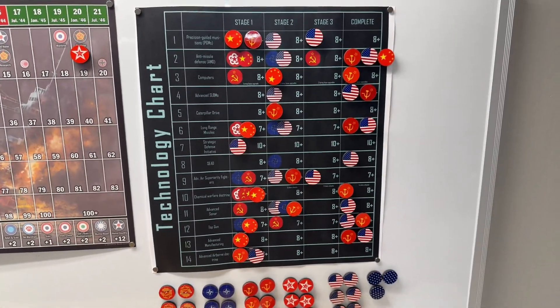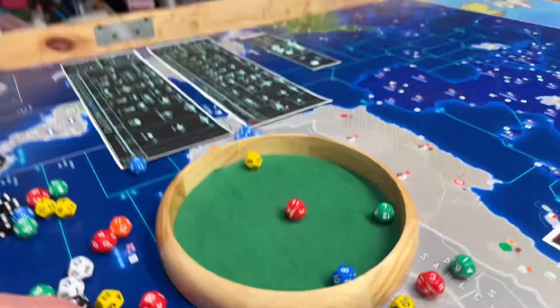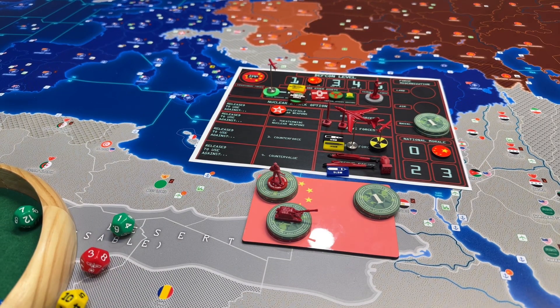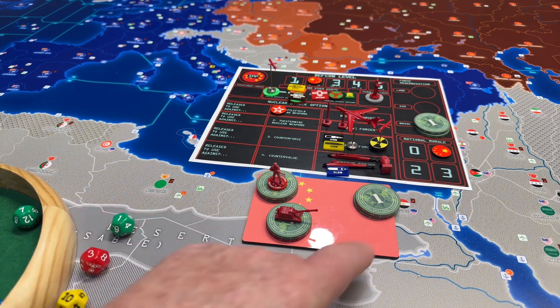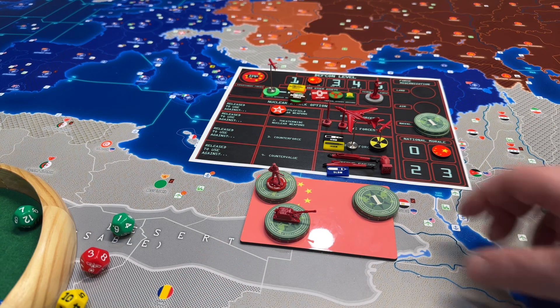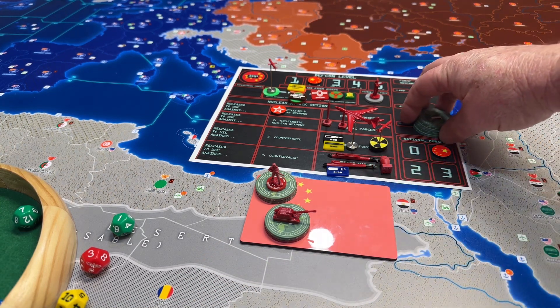There's a look at the tech chart. Next we go on to our build. We had 10 yuan in the bank. We're going to spend two on a paramilitary, six on an artillery, and put two into our naval force modernization bank to bring that up to four.